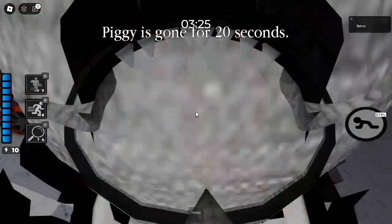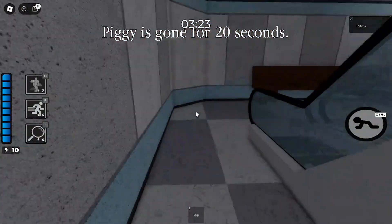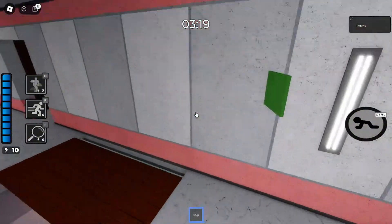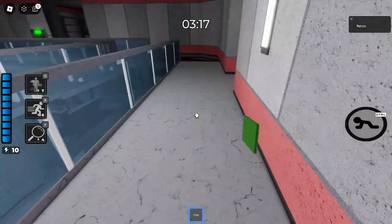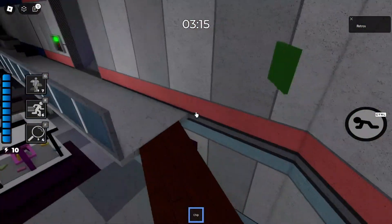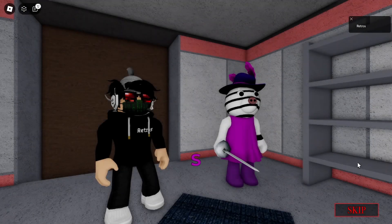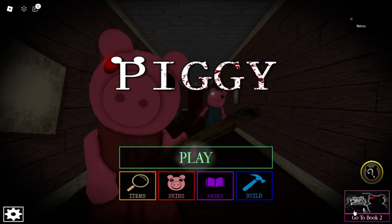Boom, you got it! You will get a chip, and after that you just want to escape by breaking the chip. After that you've completed part one of the puzzle. That's part one done.